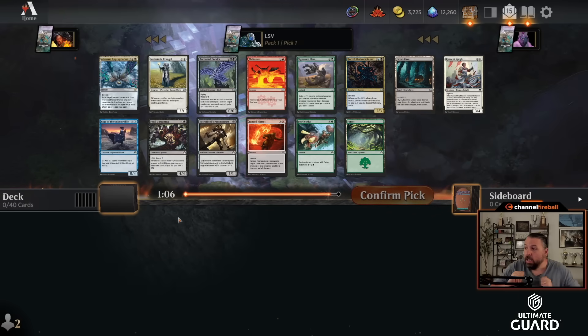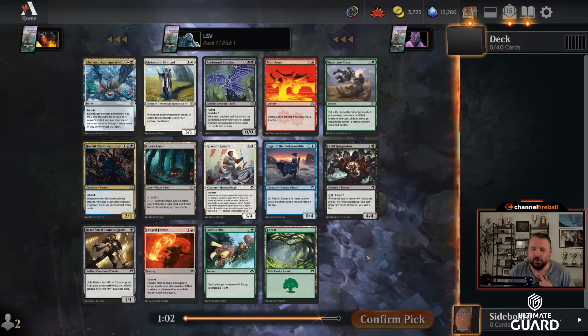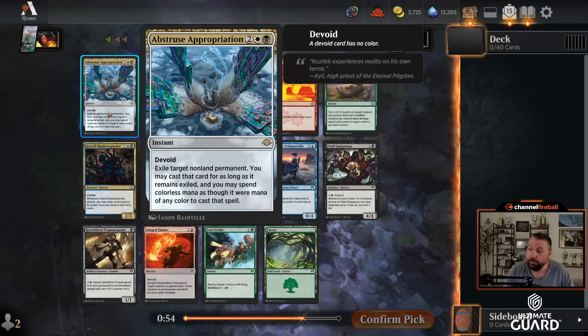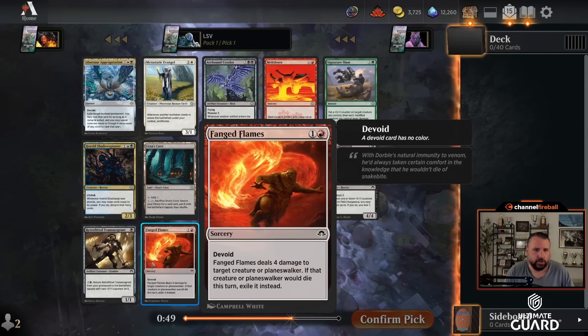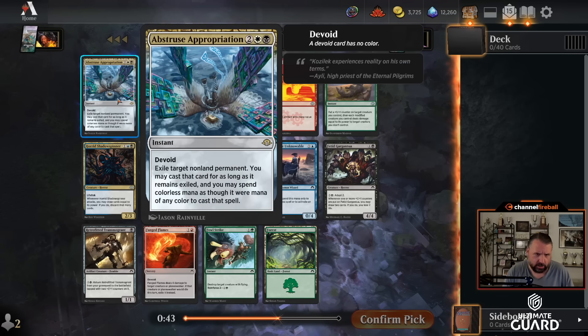Welcome to another Arena MH3 draft. I think this format has some issues — Writhing Chrysalis among them — but I've been having fun with it. This pack I will not be first-picking an Eldrazi card. I think I will take Abstruse Appropriation here. There's also Fang Flames and Arcbound Condor. Signature Slam is solid, but this is an easily splashable, powerful card.